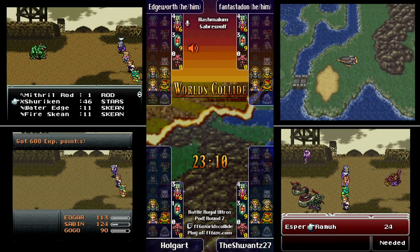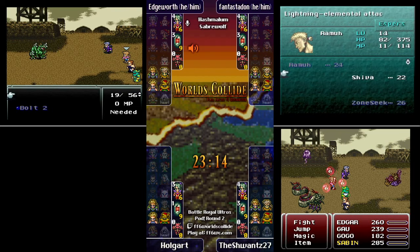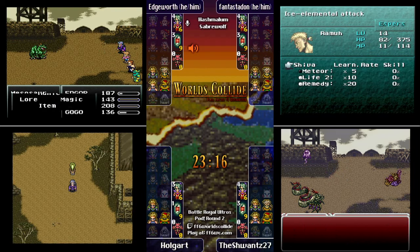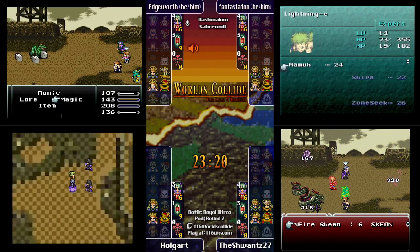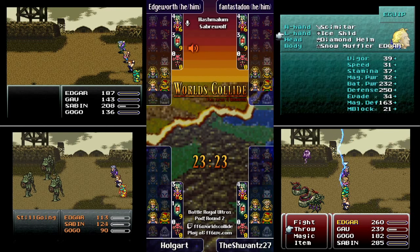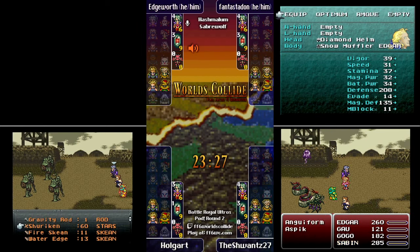You don't need healing if you just kill everything first — though it's a little harder when you get up to Goddess, Kefka, or Guardian. The goal of winning the battle is by killing your opponent, not by surviving it.